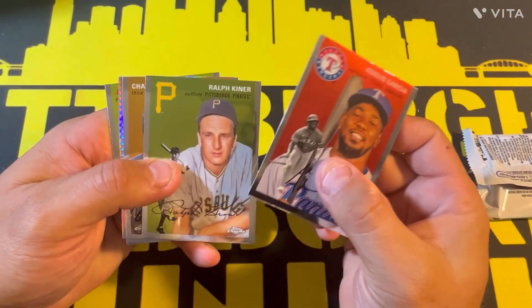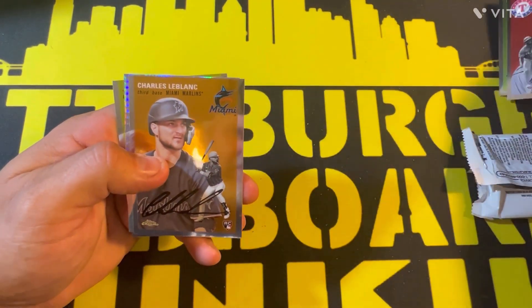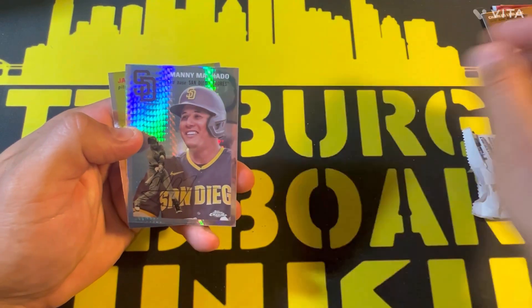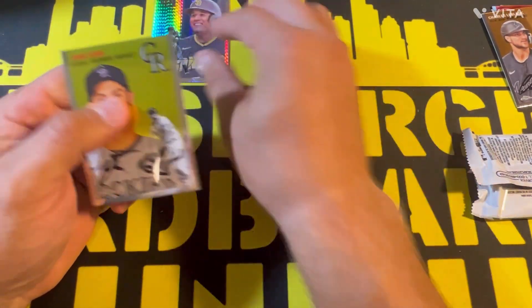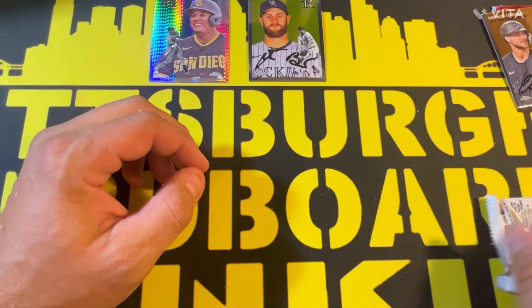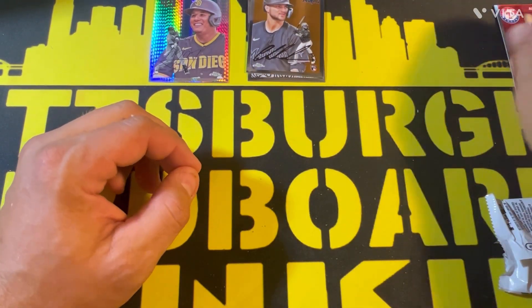We got a Ralph Kiner, and already got a refractor right there — I can see it — Charles LeBlanc. It's going to be a Manny Machado prism refractor, and then we got a Jake Bird rookie card. I hope Charles LeBlanc was also a rookie, so we got five cards in the first pack.